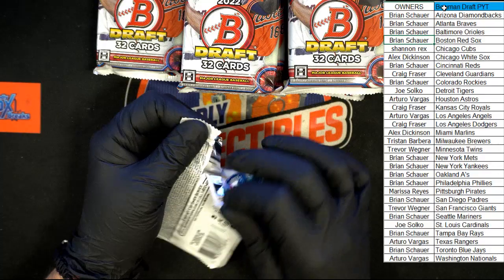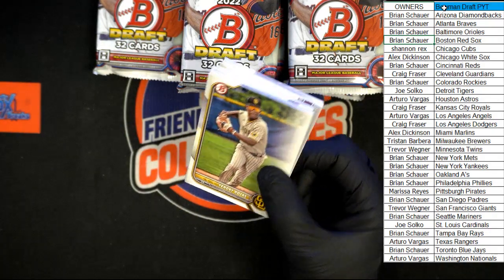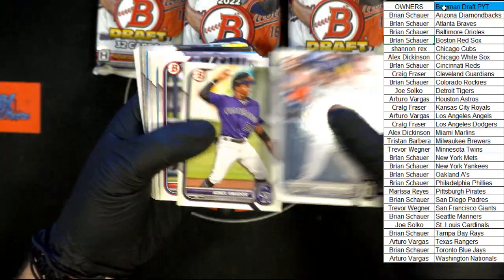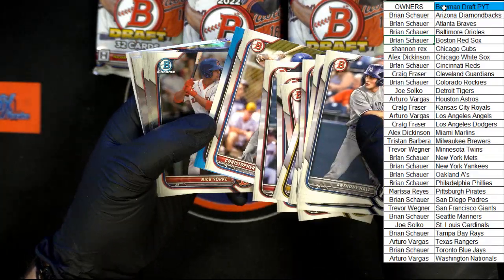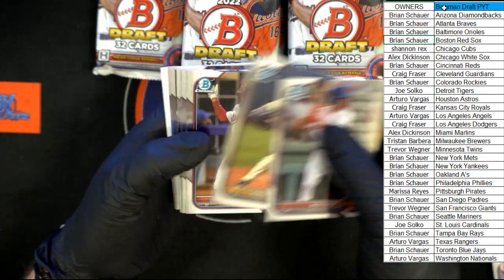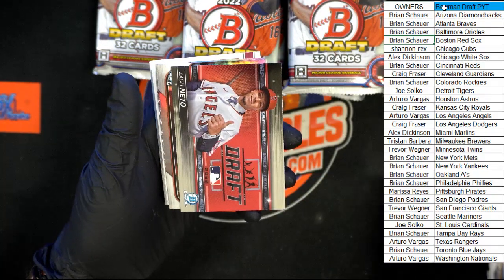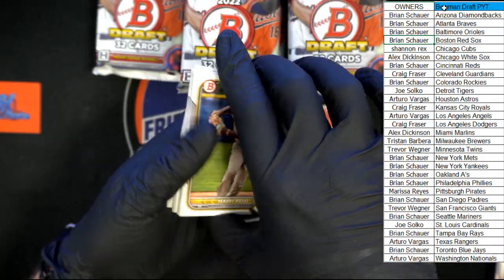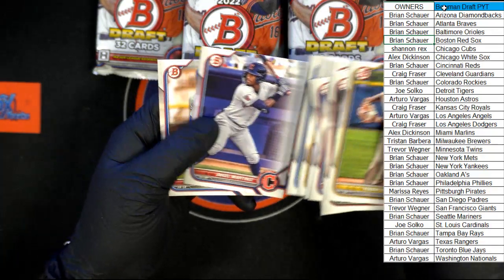Second pack. Anthony Hall to start it off. Kennedy, Harrington, Nito, Lawler, Amador — blue paper right there, no number. We got York for the first chrome in this pack. Moore, Elijah Green, Pineda, Verdugo, Stewart, and Zach Nito Draft. We got Mayo and Dominguez. And on the end of this pack, Martinez and Leonard.